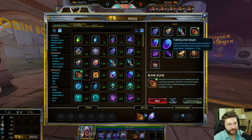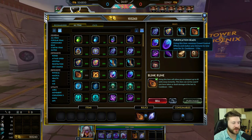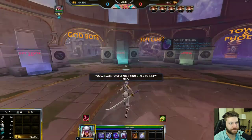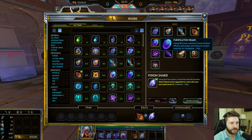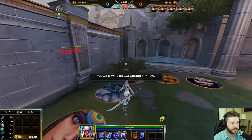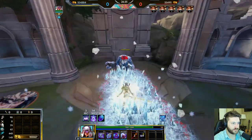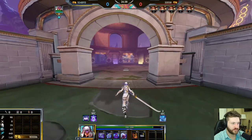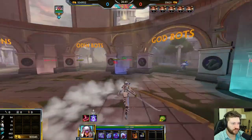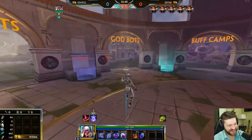Purification Beads makes you immune to crowd control for two seconds. This is a really good item on any character. On warriors and guardians you might not want it as much, but on every mage, every hunter, and every assassin, I would get this when first starting out. If Ymir freezes you, press this — you're no longer frozen. If Ares ults to pull you, press this — he can't pull you. If Fenrir grabs you in his mouth, press this — he's no longer biting you. It is the anti-unfun button. It takes time to get used to using it smartly and not using it off of any ability, but it's just a really safe item.